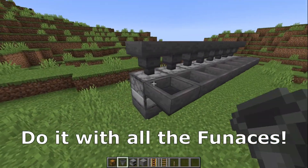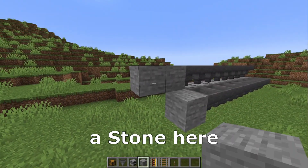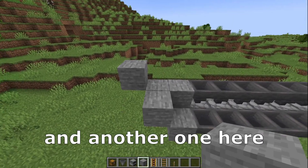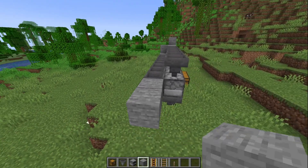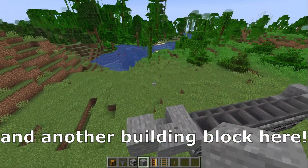Do it with all the furnaces exactly like that. Place two stone here, a stone here, one here and another one here. We need to place two stone here, one stone here, two here and another building block here.